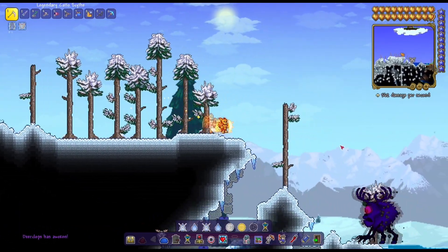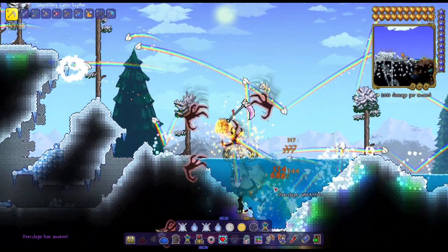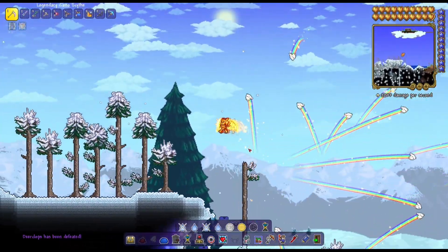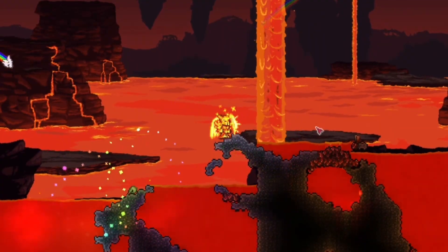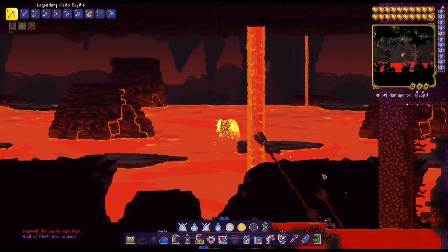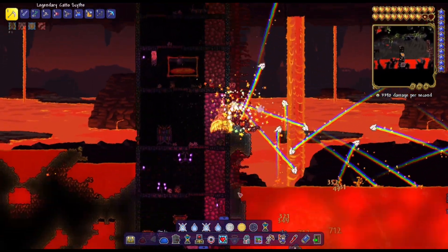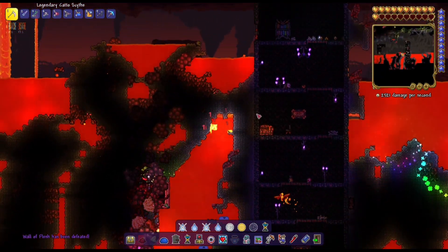Next up is Deerclops, and hopefully we'll be able to take it down pretty fast. However, Deerclops tends to have more health than the other bosses, and yeah, as you can see, that's definitely happening here. The late game bosses might be kind of hard to take down. Next up is the Guide and... the Wall of Flesh didn't spawn. I thought you could just kill the Guide with the Voodoo Doll in your inventory, but you do have to throw it in lava. So we'll throw down a bunch of cats and hope for the best. I'm taking a lot of damage — let's get out of here.